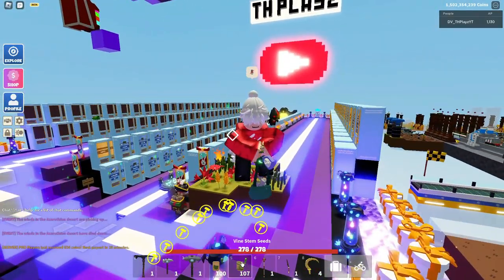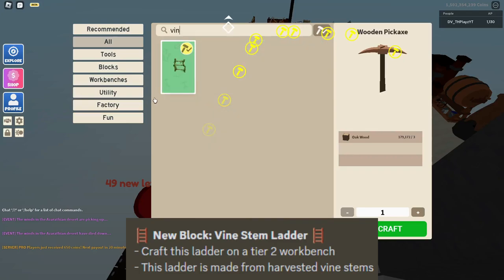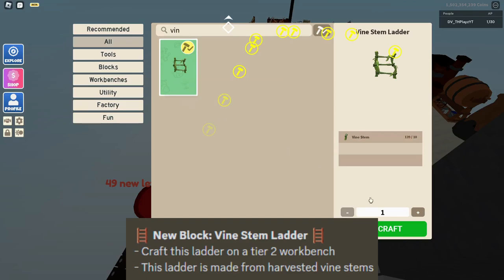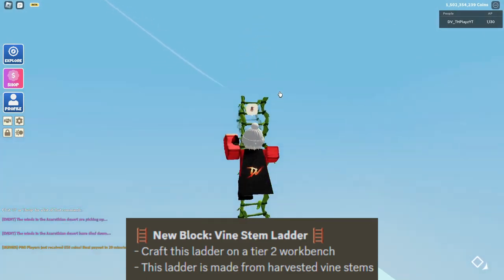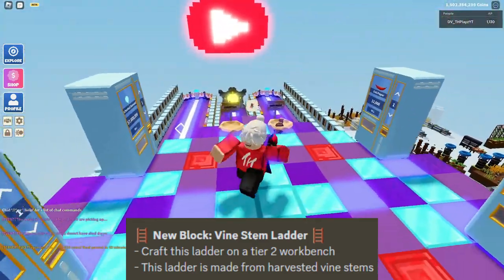There's another thing you can do with vine stems. Go back to your workbench, search 'vine', and you'll find the new vine ladder — you spend 10 vine stems to make one ladder. They're basically normal ladders, just vines instead of plain wood ones, but it's a nice addition.